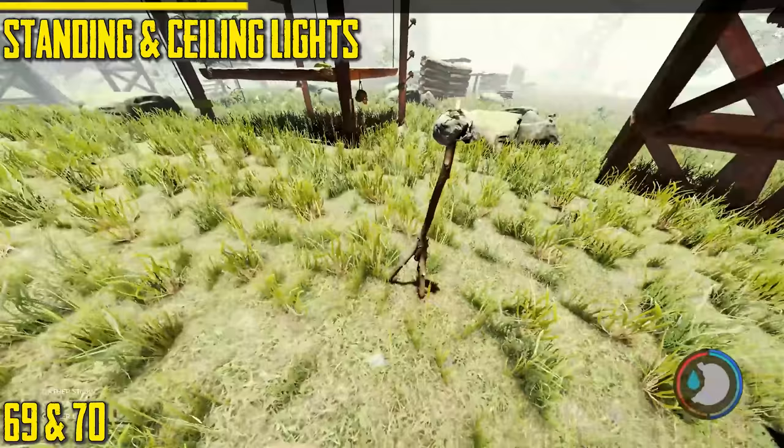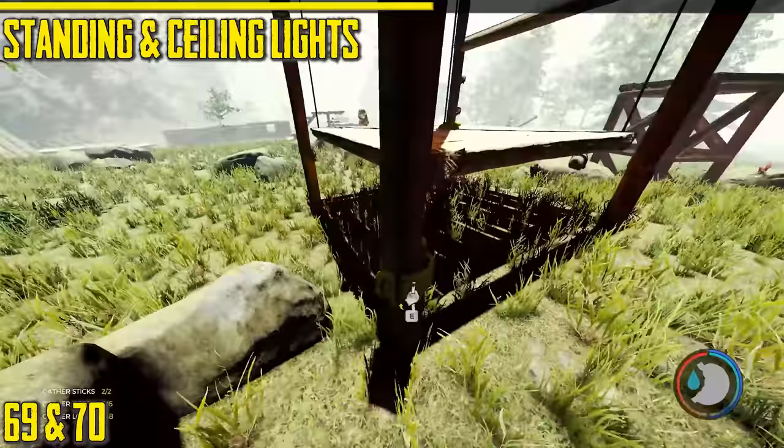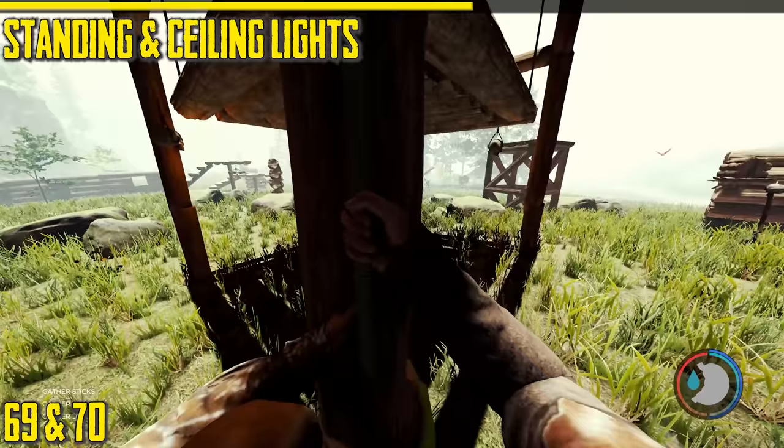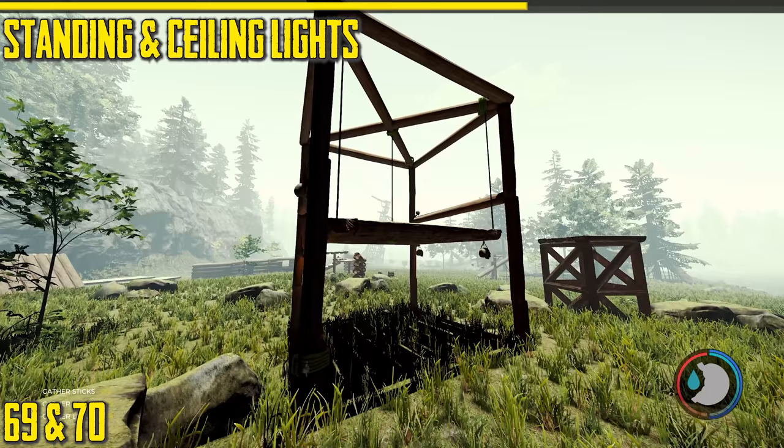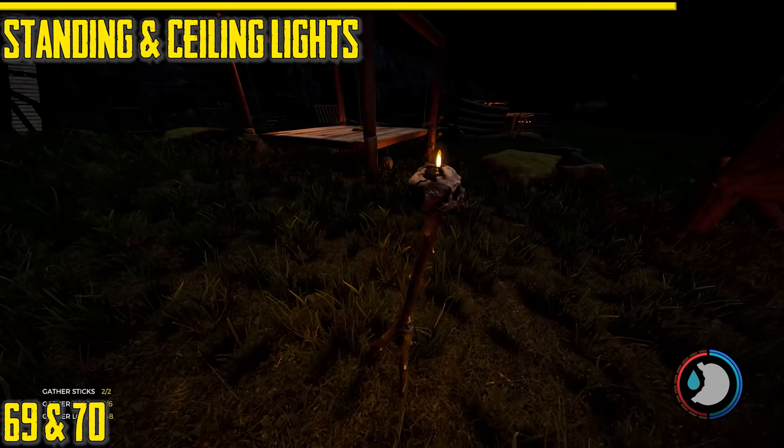Next is the standing torch or standing light. What makes them difficult to make is they require quite a lot of sap if you make many, and the skulls are a pain because they despawn quickly after you burn a body. They're very useful though. The ceiling light can be attached under pretty much everything and has no collision so you won't hit your head on them. They can be placed in cool positions — I've got some under a crane and they go up and down with it. The ceiling lights flicker but the standing torches don't. They just provide light and don't attract cannibals.